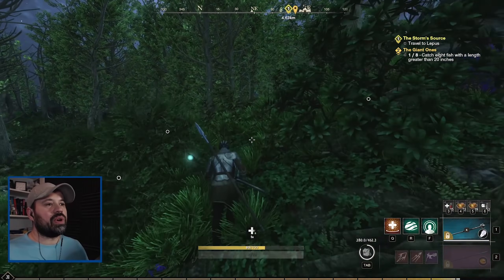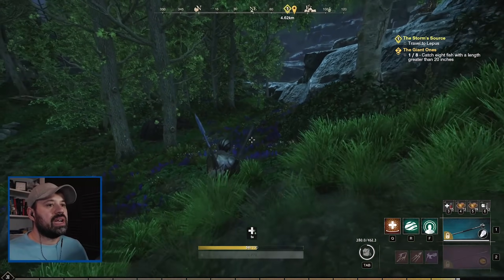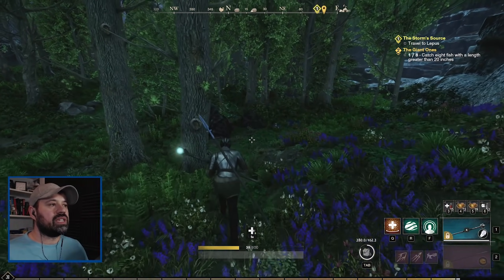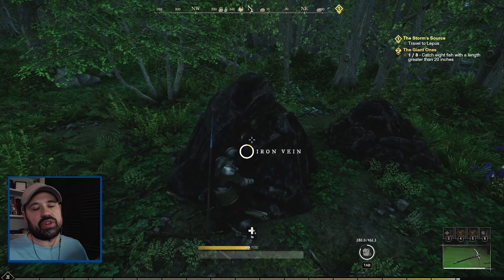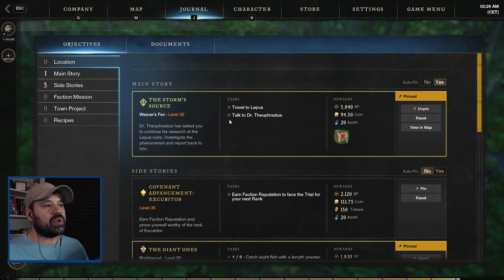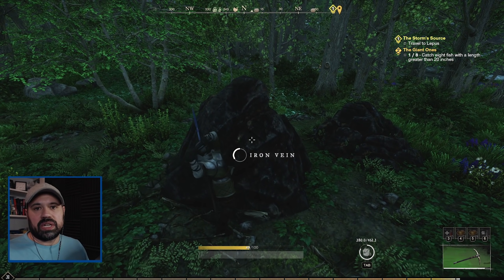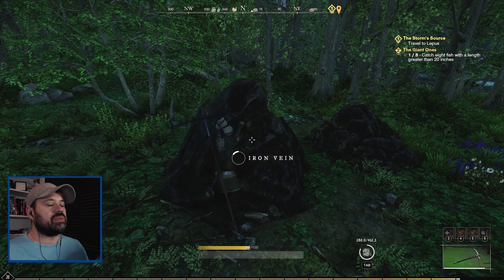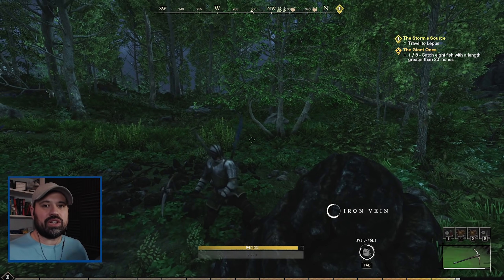We're back here with more New World and we're on our journey to level 60. We are level 31 right now and the main story continues at level 35. I could continue it right now but you need to be level 35 to actually go to the area and do what you have to do. So we're going to do some side quests, some resource gathering and some crafting, and along the way hopefully we get to 35 rather quickly and then continue the main story.